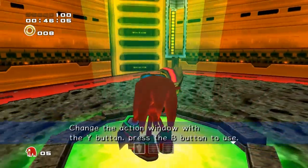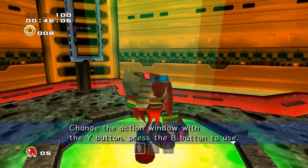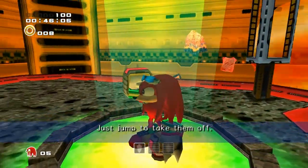See things that you couldn't see before. Change the action window with the Y button, press the B button to use. Jump — just jump to take them off.